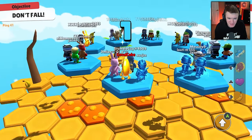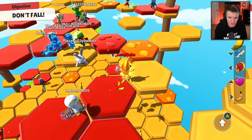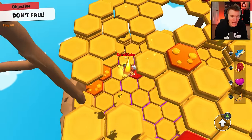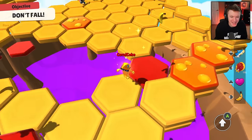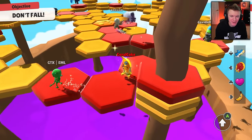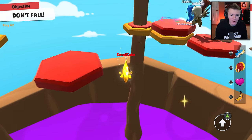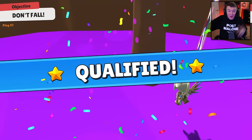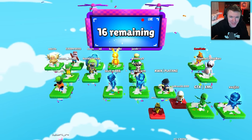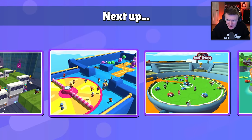Honey Drop with bananas — this will be interesting. This is already chaotic. I'm on the last level already. I'm qualified! That was so close — I was falling, and as I was falling I saw the eliminated count go up, up, up, and then I won. That was very close.